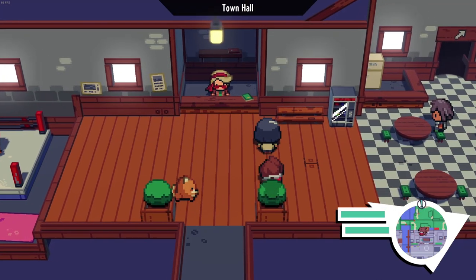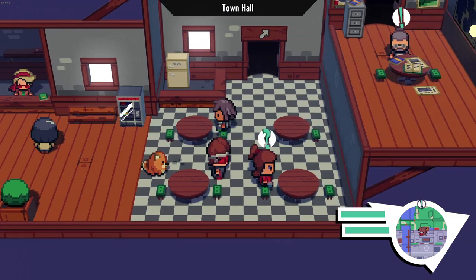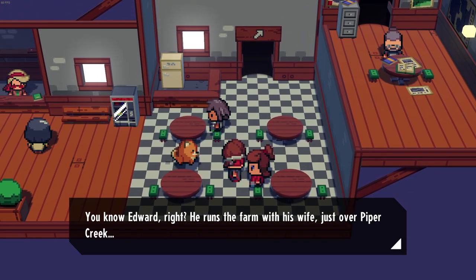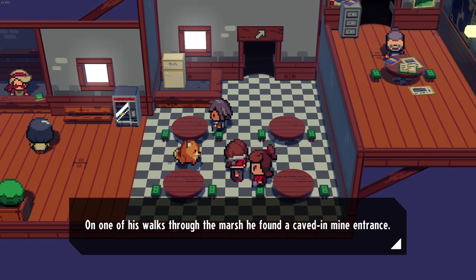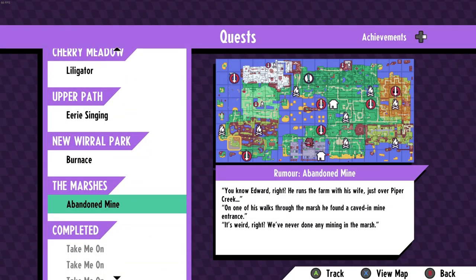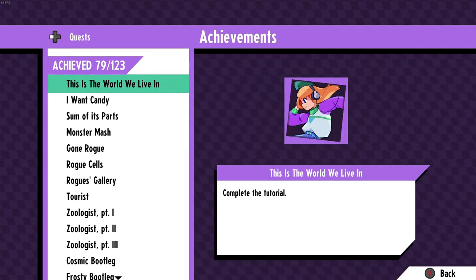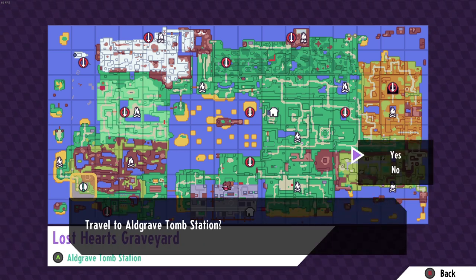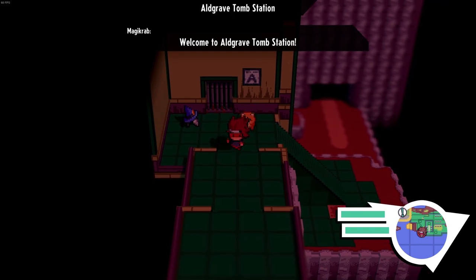We need to find someone to give us the rumor. You know Edward, right? He runs the farm with his wife just over Piper Creek. On one of his walks through the marsh he found a caved-in mine entrance. It's weird - we haven't done any mining in the marsh. So this has gotta be it - the abandoned mine! Let's track this and make our way over there.